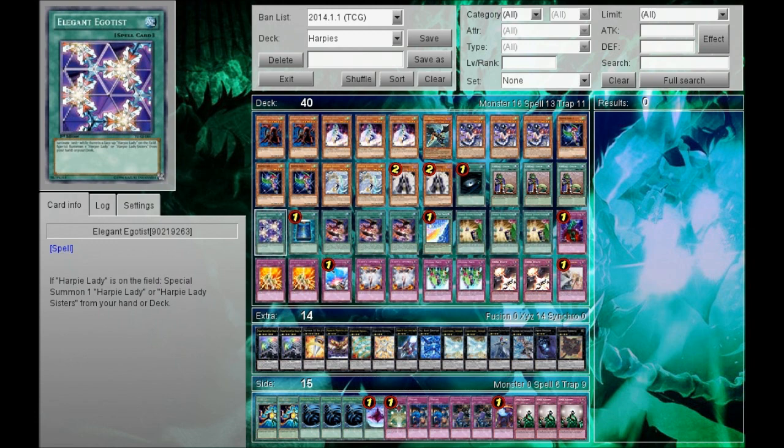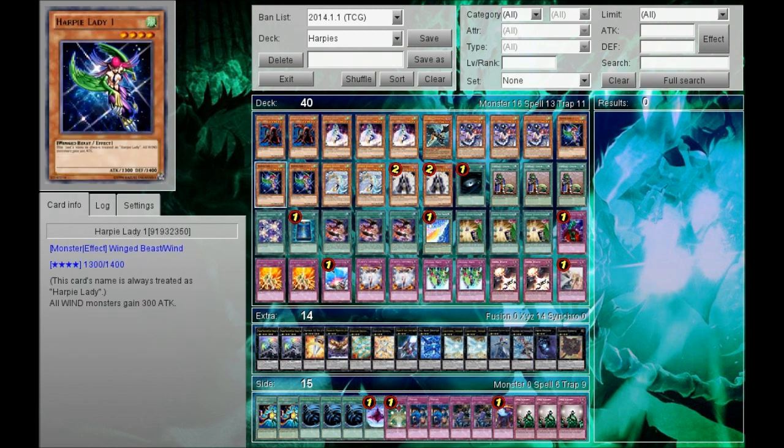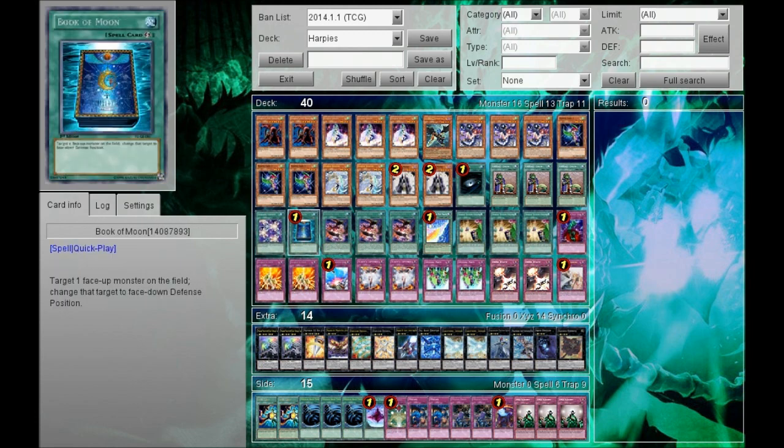Elegant Egotist — because you can search it with Hysteric Sign, it has a good effect as well. You can special summon a Harpy Lady Number One from your deck, so you can go for some crazy XYZ plays like Chidori. Book of Moon is a very versatile card — you should play it in every deck, I think it's pretty much a staple.